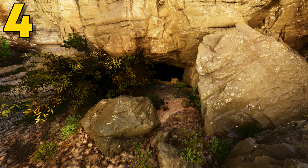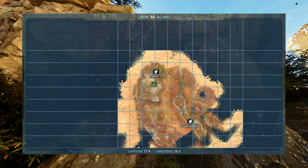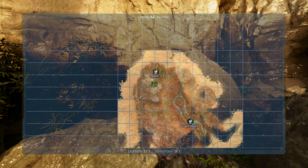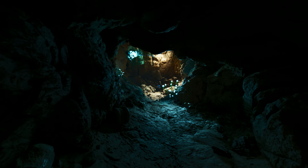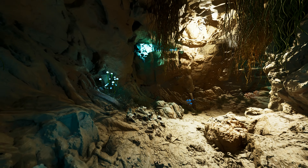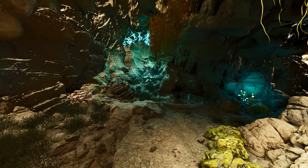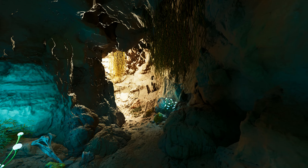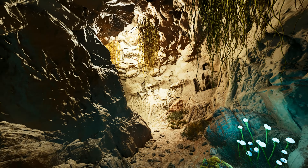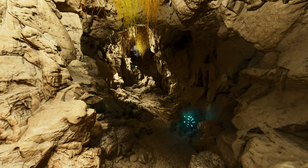Coming in at number 4, this next one can be found at 27.9 latitude and 29.3 longitude. This one is much, much better than the last one, but it's still nothing compared to what we have for the number 1 spot. Upon entering, you are greeted with a straight up pitch black area — hopefully ARK fixes that. It does open up into a wider and taller cave, though it is still kind of awkward. Building a turret wall to defend this one is going to be a little tricky, but if you just spam turrets everywhere you should be fine. Note this cave is 6x damage.